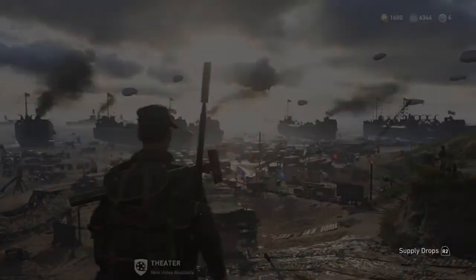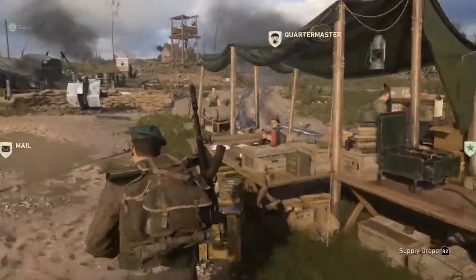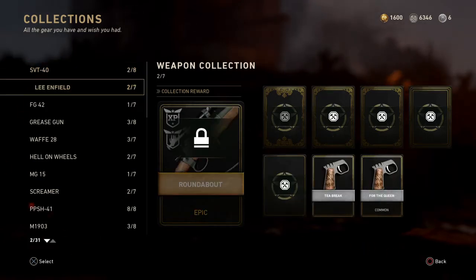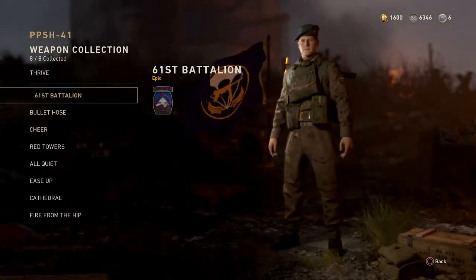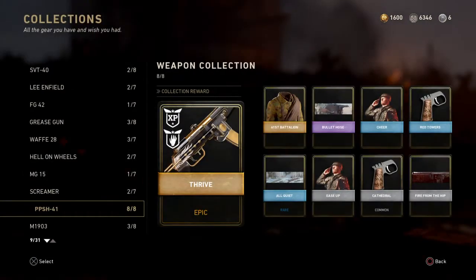The way you can get these is through loot boxes, but mainly through unlocking collections. If we go to the Quartermaster and look at the collections, you can see that for lots of different weapons there are calling cards and cosmetics that lead up to unlocking the weapon variant. Let's look at one I've unlocked — there's the Thrive. It's a version of the PPSH, and I've unlocked all the items for it: a uniform, calling card, an emote, various pistol camos, and different camos.